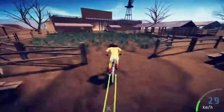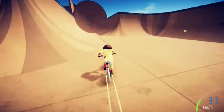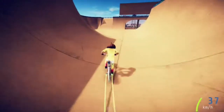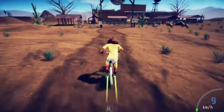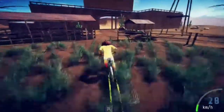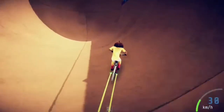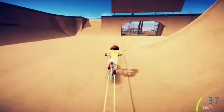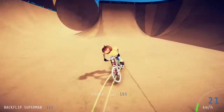Come through here to this big ol' bowl, climb up the wall, back down. Down, up, down. Alright, so this is the skate park for the canyon. You want to go up with this little spherical ramp right here to gain some speed. Go down the ramp, up, and Superman! And landing.